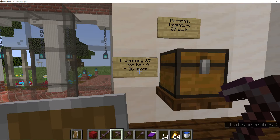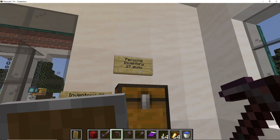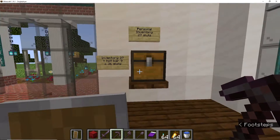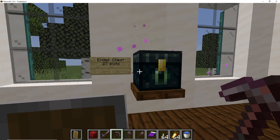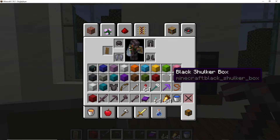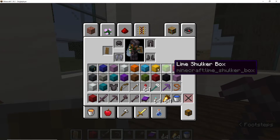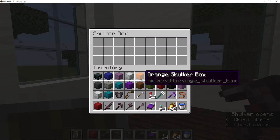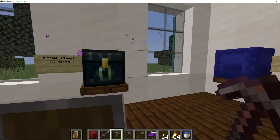Personal inventory is 27, so 36 all together. That's all we had to start with. Then they brought out the ender chest. An ender chest has 27 slots, just like the main part of your inventory — because there's 9 in a row and it's 3 down: 9 times 3 is 27. So you have 27 slots in an ender chest.